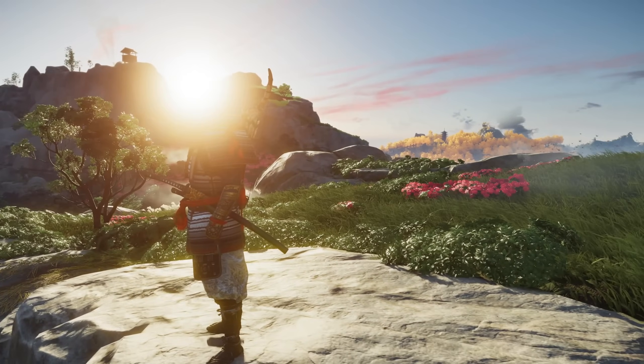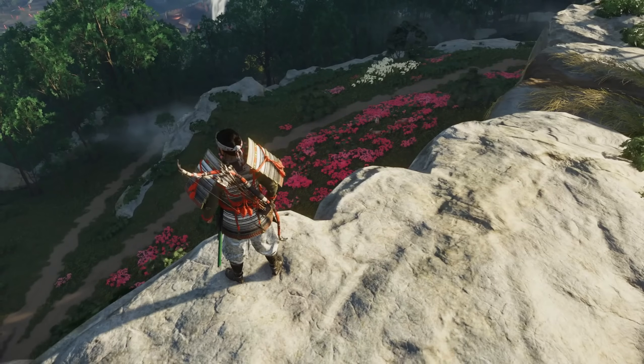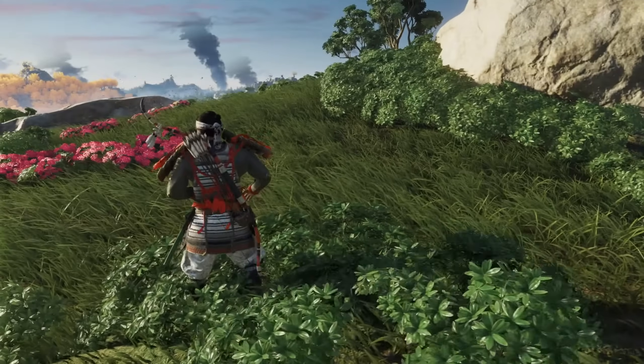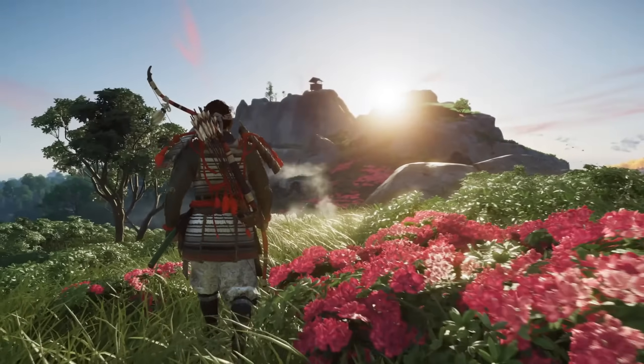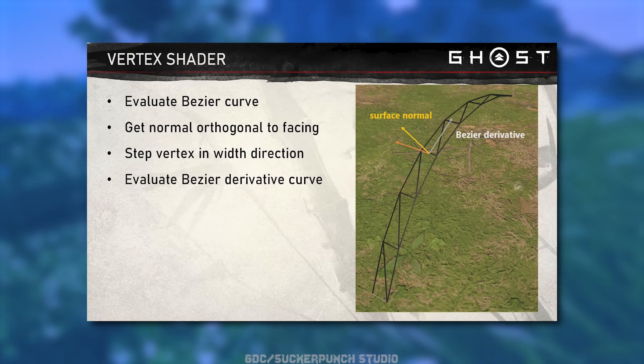Each grass type has a number of different parameters available for artists to play with, such as its height, width, tilt, and color, and each type of grass has a different set of parameters. The grass geometry isn't created manually by artists in 3D software. Instead, each grass blade is built procedurally based on a bezier curve and its grass type parameters.